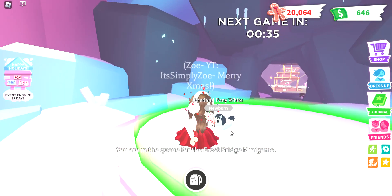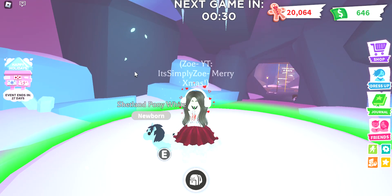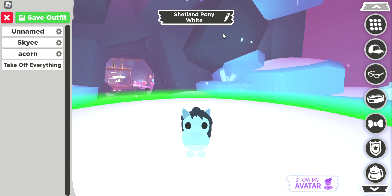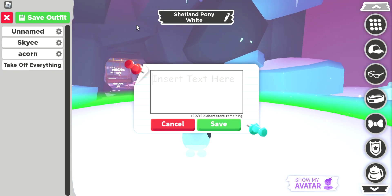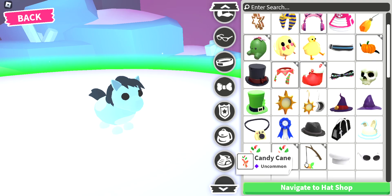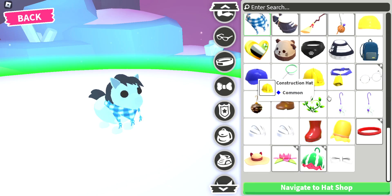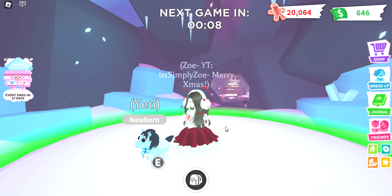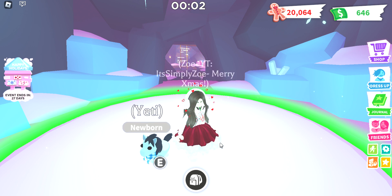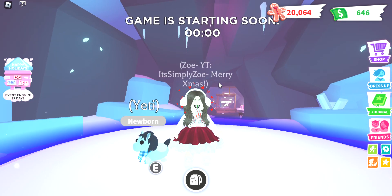Okay, let's go ahead and do Frost Bridge, guys. Frost Bridge is actually really hard — I've only ever played it in a public server, so I'm going to show you guys how to do it. Let's name these cute guys — I'm going to name this one 'Yeti,' I think that's just a really great name. Let me give Yeti some cute Christmas clothes — okay, that little scarf thing is super cute. Yeti looks so adorable, I really want to make a neon Yeti.